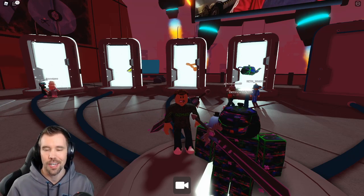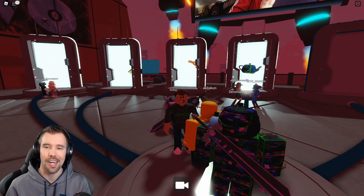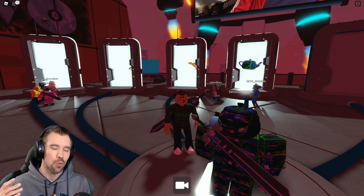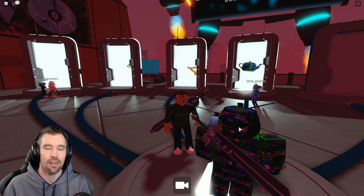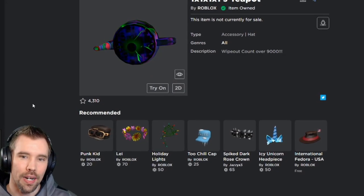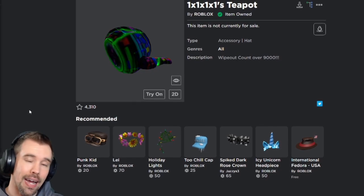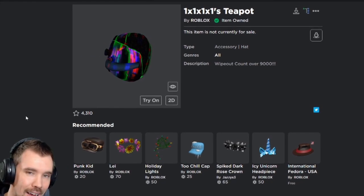The Player Two event is going on right now. The fourth portal just opened up and we're gonna check it out. We're gonna show you guys how to get the 1x1x1x1's teapot. Let me show you guys my inventory and show you exactly what it looks like and how to get it. Here it is — 1x1x1x1's teapot. I have it myself. I got it, but now I'm gonna show all of you guys how to get it.